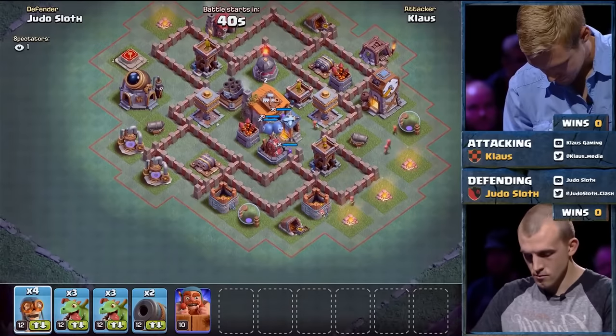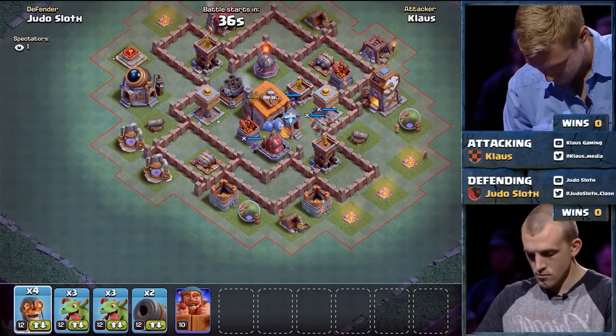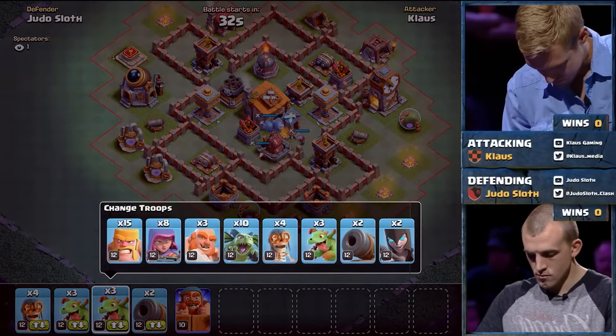Judo Sloth, rather than attacking at the same time, is watching — and it does kind of change up the strategy a little bit, being able to see what happens. And this is our first look at a fully maxed out Builder Hall 6.